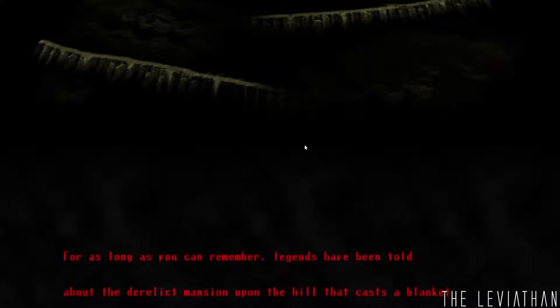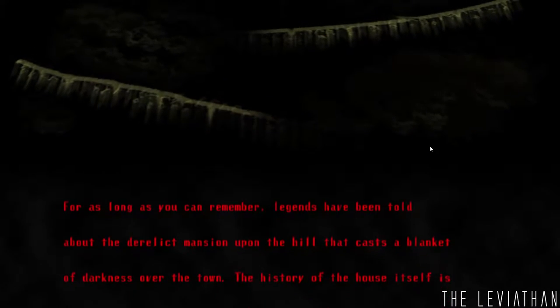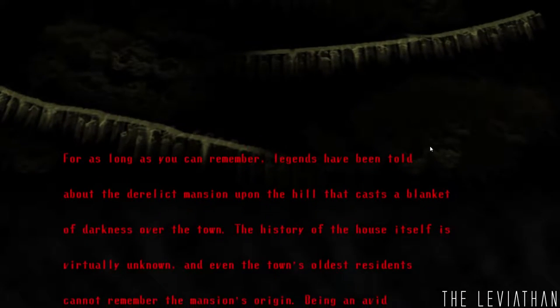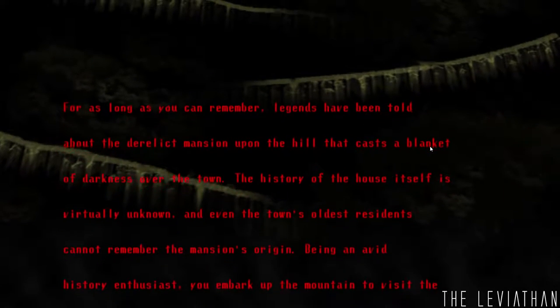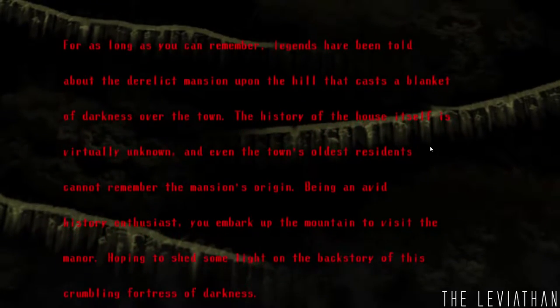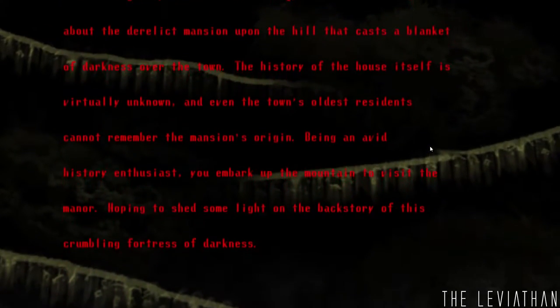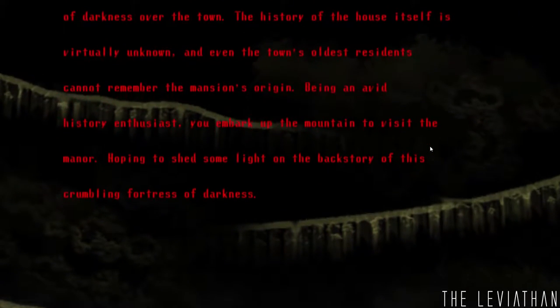For as long as you can remember, legends have been told about the derelict mansion upon the hill that casts a blanket of darkness over the town. The history of the house itself is virtually unknown. Even the town's oldest residents can't remember the mansion's origin. Being an avid history enthusiast, you embark upon Castle Mountain to visit the manor, hoping to shed some light on the backstory of this crumbling fortress of darkness.